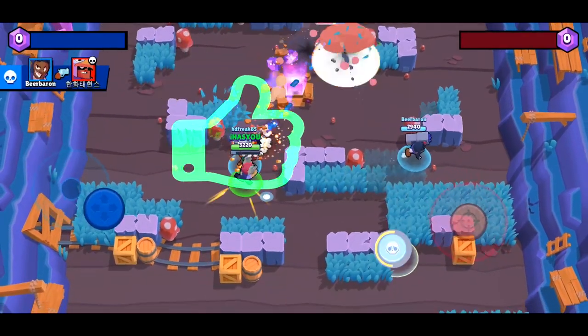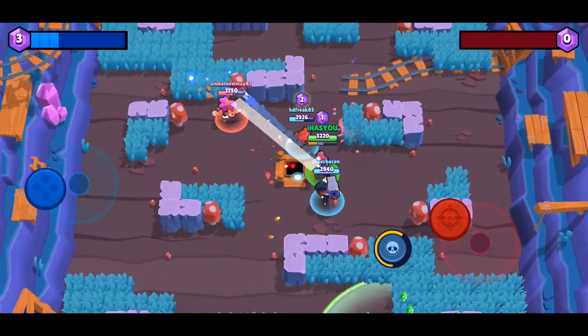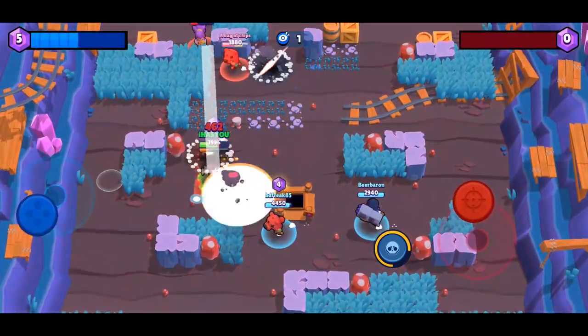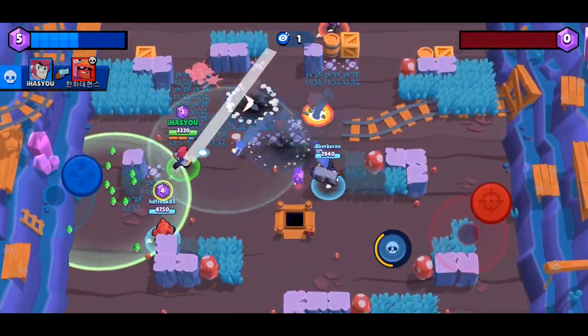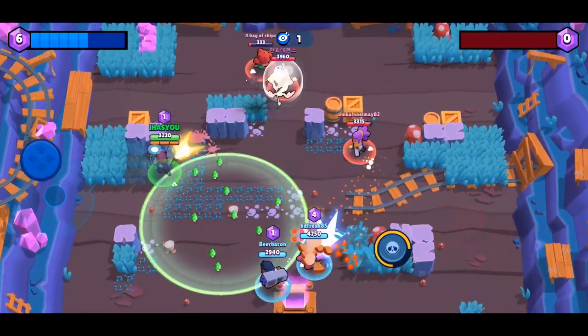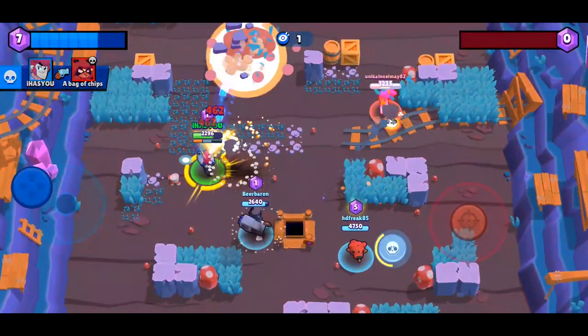One thing to pay attention to is Colt's health. A lot of people — and I've done this myself — will land a few hits and not pay attention to their own health. Although he deals a lot of damage, he dies fairly quickly. Keep an eye on your health, try to pop shots from distance, and if the enemy is quite low then maybe move in — but always be wary of close-range brawlers.